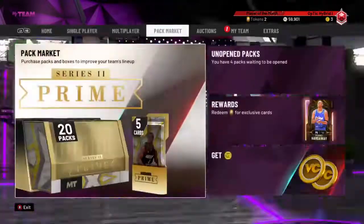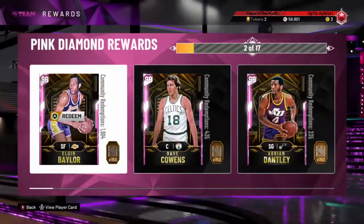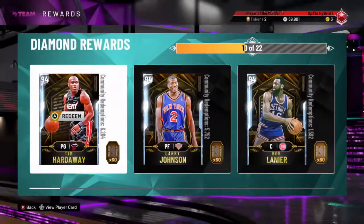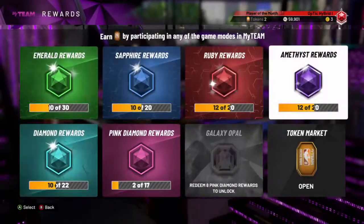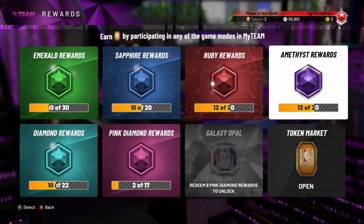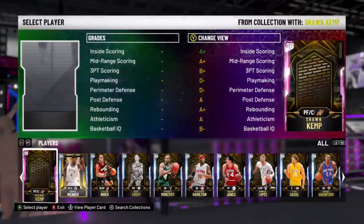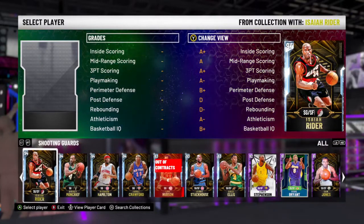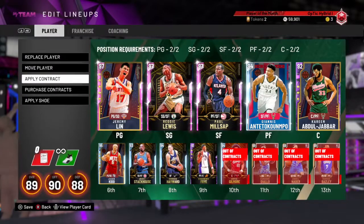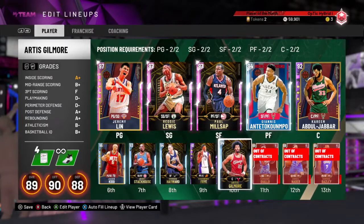I could have put it towards another pink diamond card, or I could have guaranteed one of these for 150 tokens, or got multiple of the cheaper ones. So yeah — be smart with your MT, be smart with your tokens, because this is the no money spent squad. That was it for this video — don't forget to like, comment, and subscribe. This is the no money spent squad right now, Jerry Stackhouse and all. Thank you for watching.